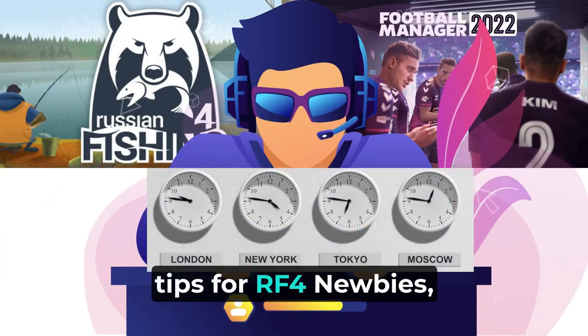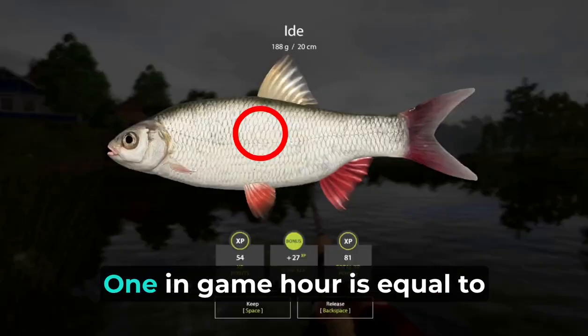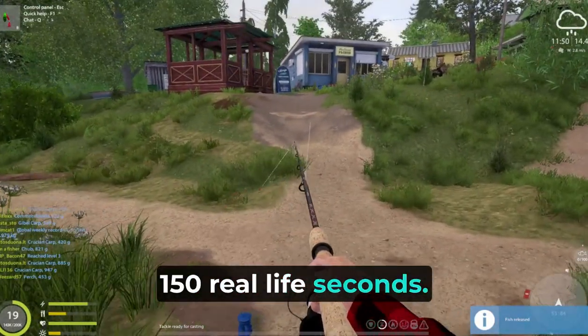Welcome to another hints and tips for our F4 newbies. The duration of an order is shown as in-game hours. One in-game hour is equal to 150 real-life seconds.